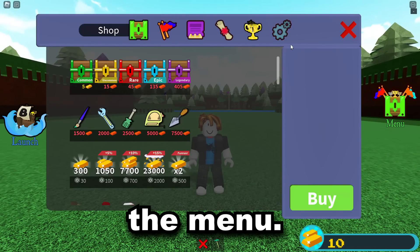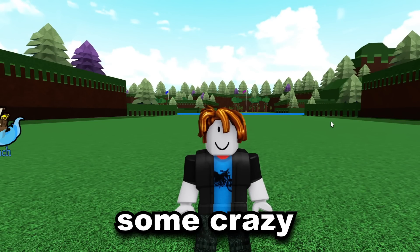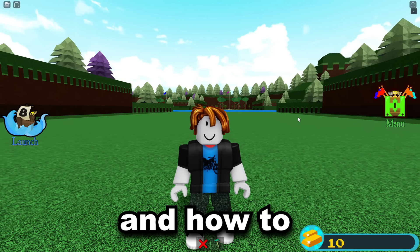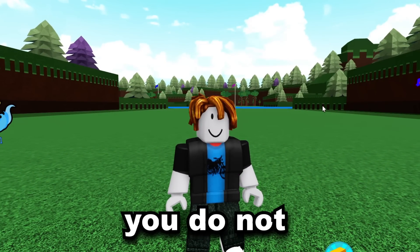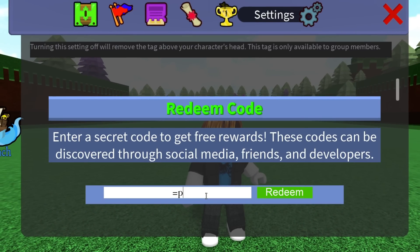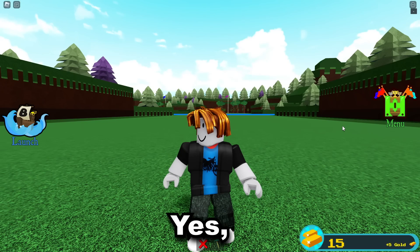Let's go straight into the codes. We're going to go to the menu, then settings, scroll down to redeem. After the codes I'll show you some crazy secrets to get even more free items and gold very quickly on a new account. The first code is equal sign and then P — it makes a little happy face. Redeem that and get yourself five gold.